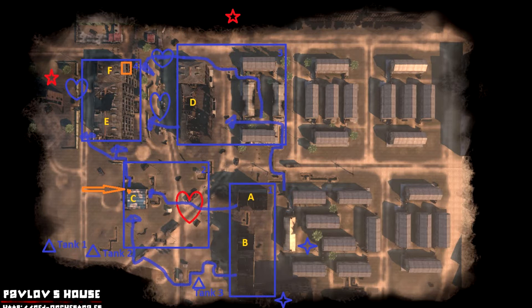First of all, you see the marks A, B house, C house, D house, E and F. The victory condition on this map is pretty simple — that is C house. You control C building or C cap zone, then you win. So it's pretty easy.